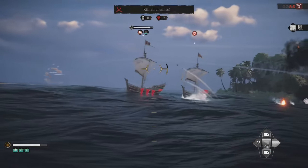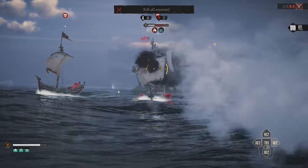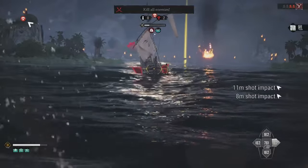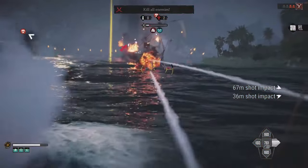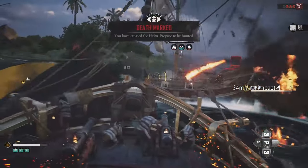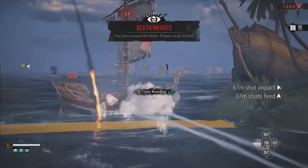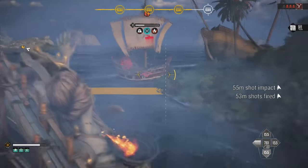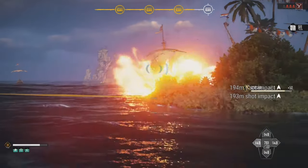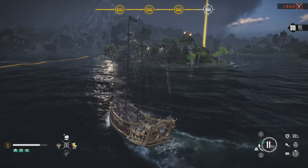We're going to take the sails out on this last ship. Boom, look at all that damage. Apparently we crossed the helm — and they're on fire. Take a couple shots at their sails, grab their loot, and we are done with this outpost.